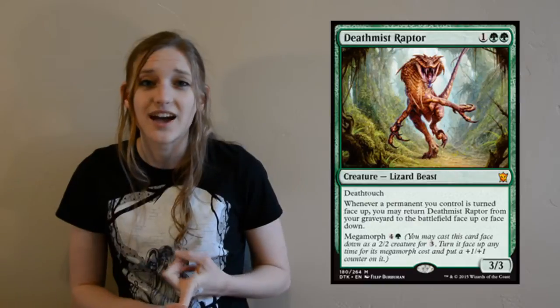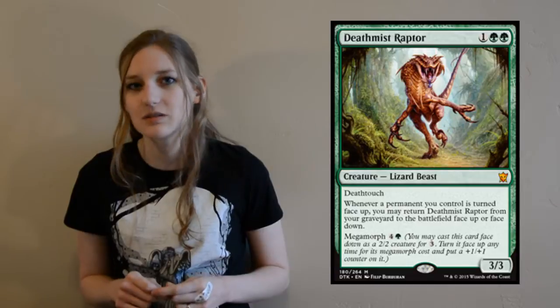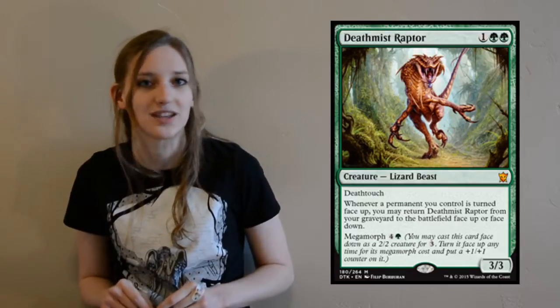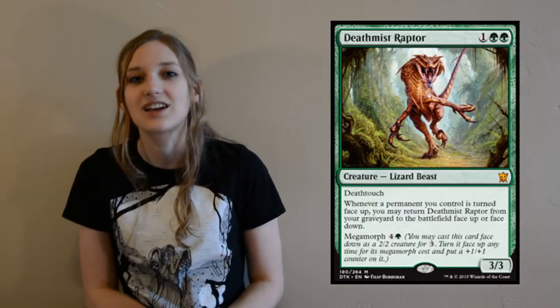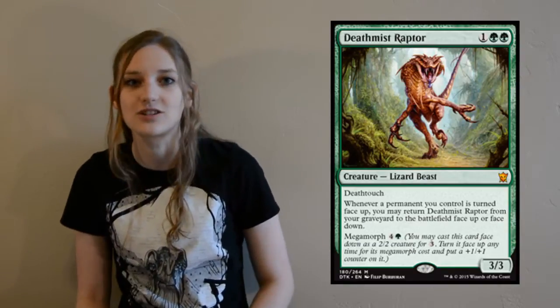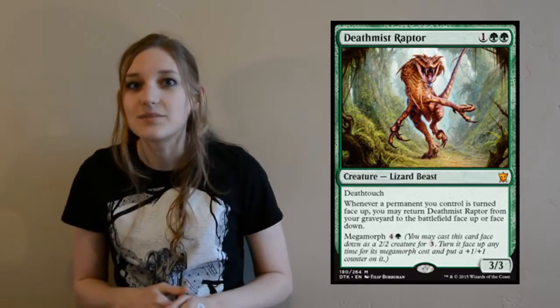It also has: whenever a permanent you control is turned face up, you may return Deathmist Raptor from the graveyard to the battlefield face up or face down. You don't have to pay its mana cost — it's just a free roll. You get to have it back after you've already killed off their biggest creature with its Death Touch, then put it down again and kill something else.